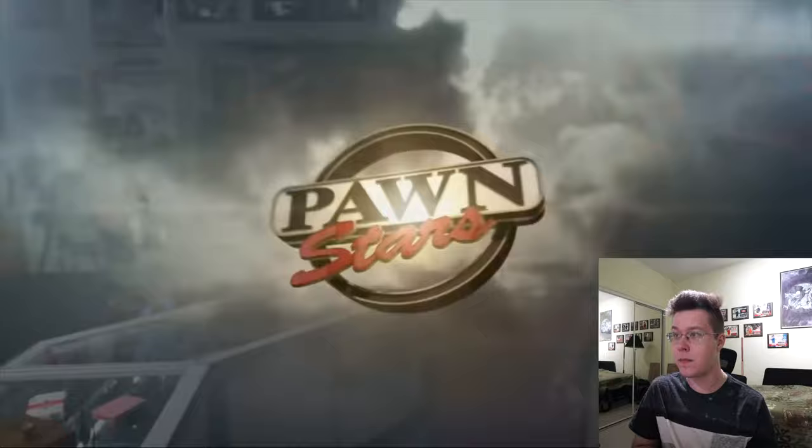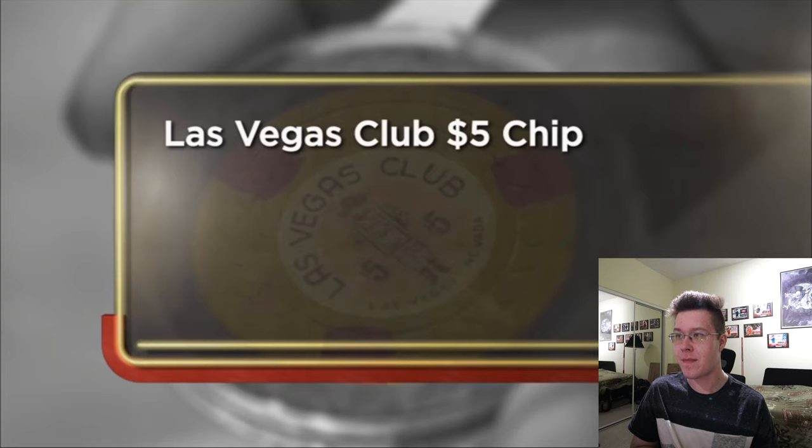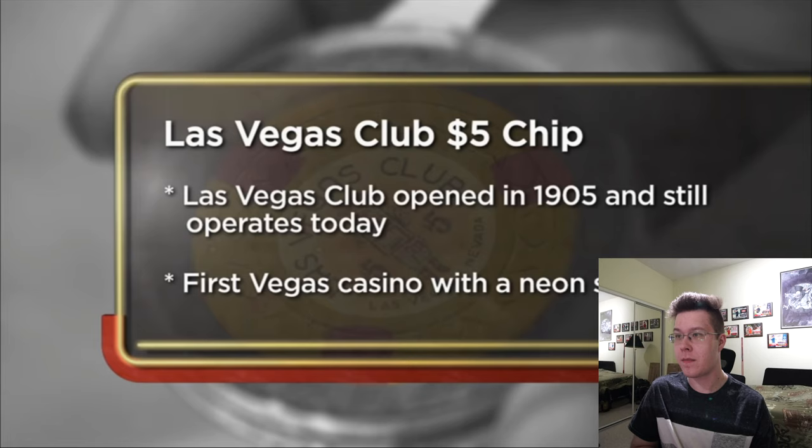I wanted to share this so we could watch together and get some thoughts. In the clip, someone brings in a 1950s Las Vegas Club $5 chip. Rick jokingly offers five bucks for it, but the seller explains it's not just any Las Vegas Club chip. The seller says he decided to go to the pawn shop to sell it — supposedly there's only eight of them in the world and he's got one. He paid a lot for this chip.